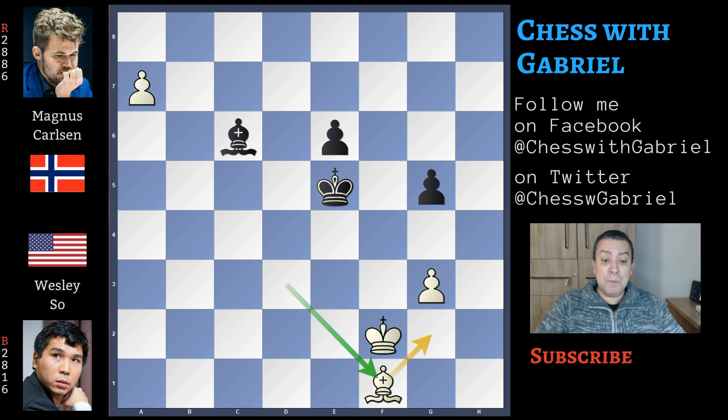With this great game, Wesley So took the advantage in the tiebreak, and in the next game with the black pieces he was able to draw and win the Skilling Open. A fantastic performance by Wesley So — my favorite player. He was down one match against the dangerous Radjabov in the quarterfinals, then was able to equalize and reach the semifinals, win against Nakamura, and then beat even the great Magnus Carlsen.